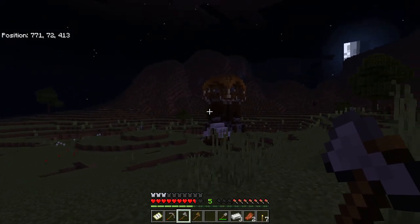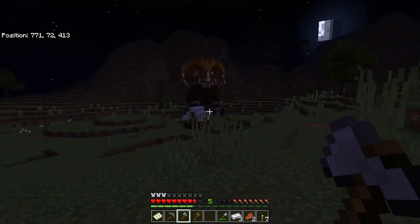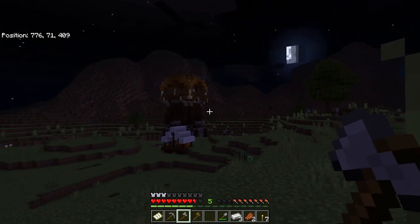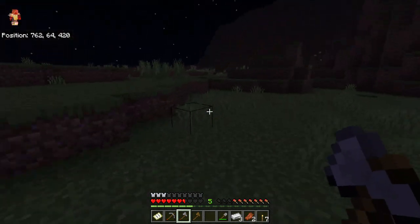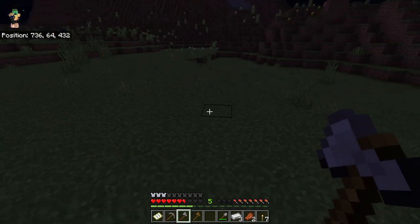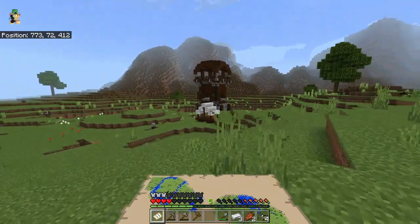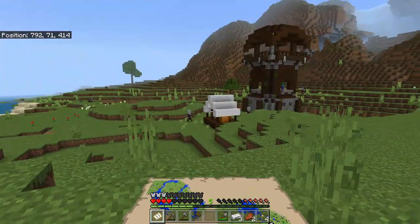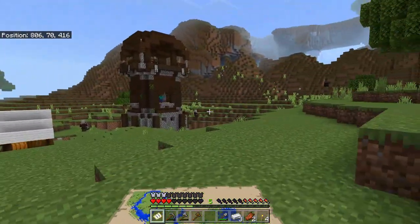Illager Outpost — I found a Pillager Outpost! Literally, the mine I was just in is over there. It's probably not the best time to be going over here tonight, so I will go back to it after I take a short nap. Got a creeper. We got a Pillager down there — it's a Pillager Outpost.